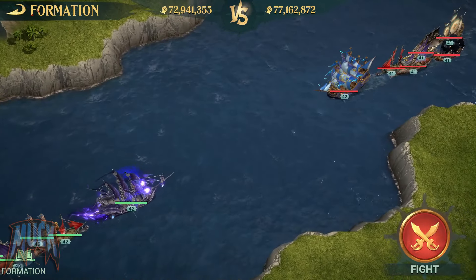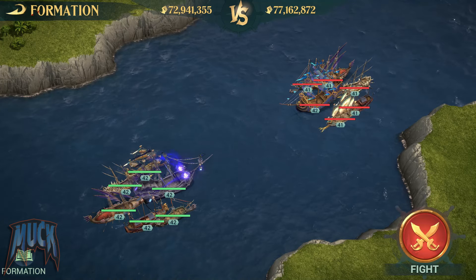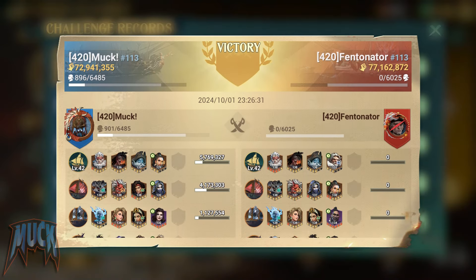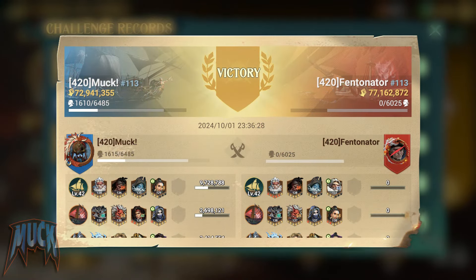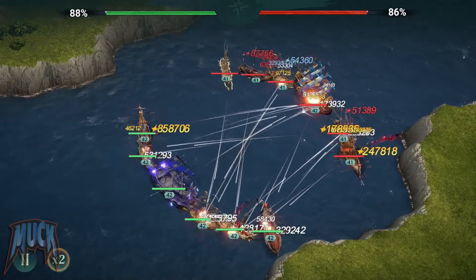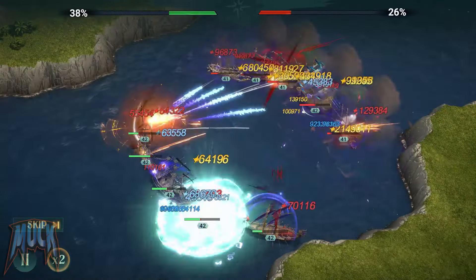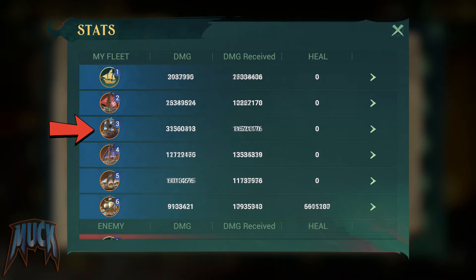Let's see first the results with Kartal using the Spyglass, which I have at level 100 but with no stars. I did three attacks on Fentonator, my gangmate, and managed to win two out of three. The damage dealt by the Warhammer was on average 20.5 million — 22.5 million taking only the two victories — with Kartal averaging almost 5.9 million damage. The Orochi with Zara on board is still a damage machine.